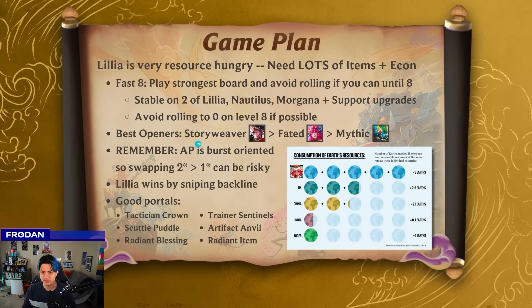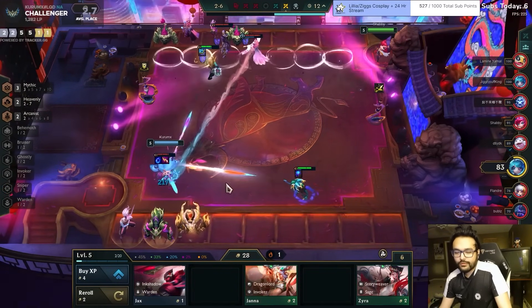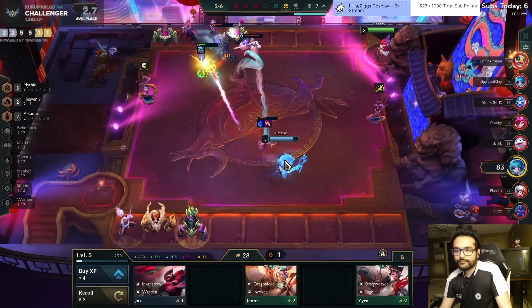The best opener, in my opinion, is Stormweaver Zyra because it anchors well in the early mid game and gives you pivot options. The second best opener is Fated with Ahri as the AP opener. Third would be Mythic, which sounds kind of weird because Mythic lends itself easily into Lillia. But unless you have a Mythic Emblem or a reason to play vertical Mythic, it takes a while to get online because you need four full combats for the bonus. That means your stage two is going to be weak even if you have Kog'Maw fully upgraded with Cho'Gath.